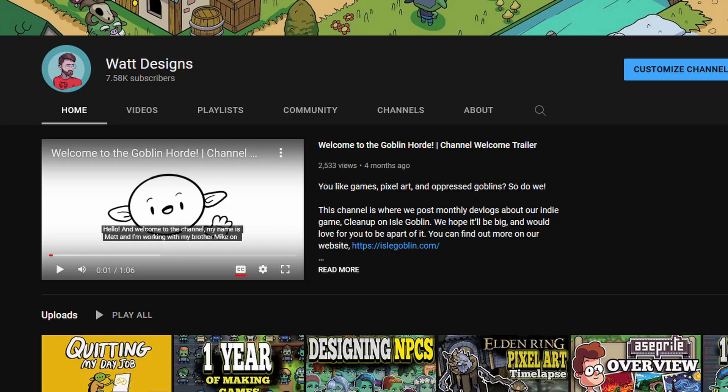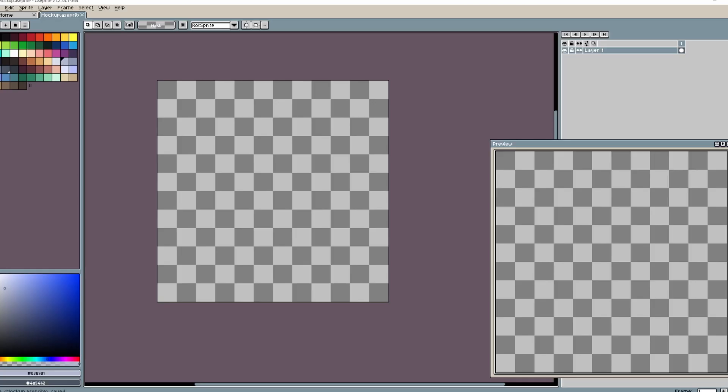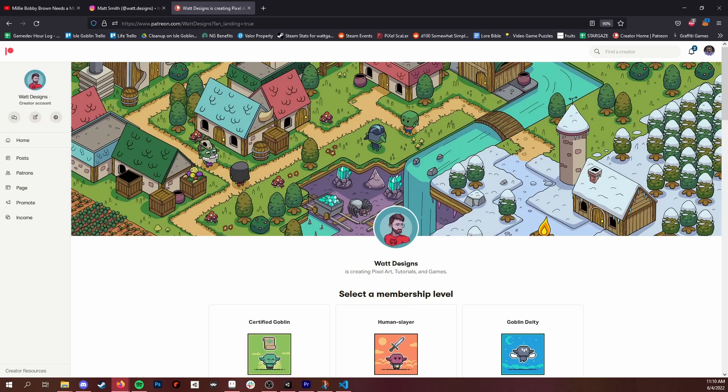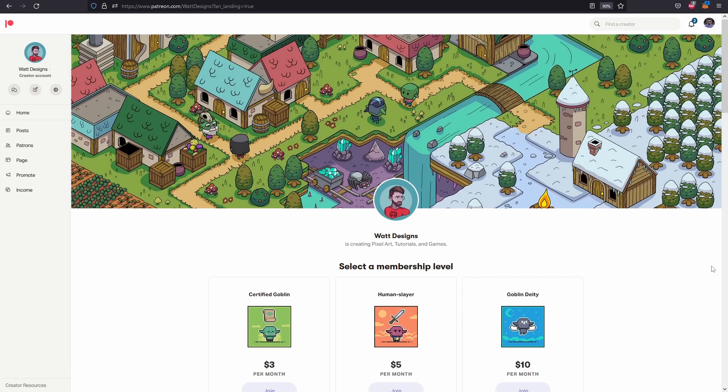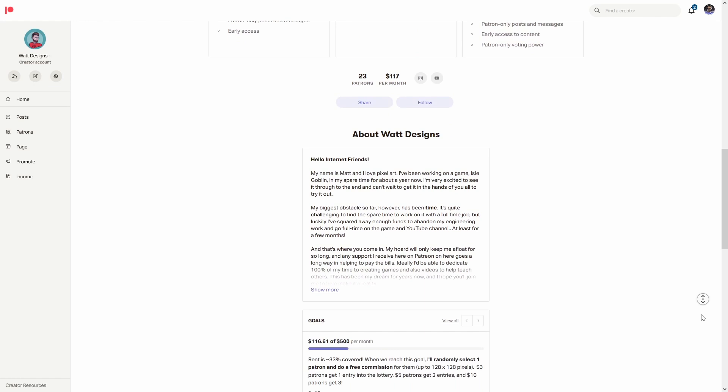In the last video I'd mentioned that I put in my one-month notice for my job, and today as I'm recording this, it's actually my very last day. This next month will hopefully involve more videos, game progress, and commissions. I've found that staying afloat with commissions is surprisingly doable — I've got a few consistent buyers that provide a steady flow of income as I help them with game assets. If you'd like to check out the Patreon and see what rewards we have there, it would be much appreciated. As those Patreon numbers go up, I'm able to work more on game and pixel art tutorials.